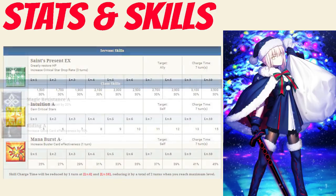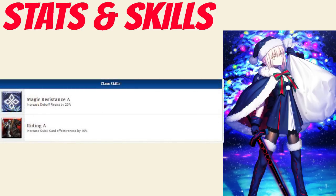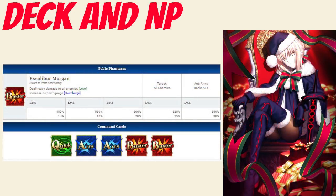Moving on to her passives, she has Magic Resistance Rank A, which increases Debuff Resist by 20%, and Riding Rank A, which increases Quick Card effectiveness by 10%. Santa Alter has a balanced deck with Quick, Arts, Arts, Buster, Buster, and a Buster Noble Phantasm. Her Noble Phantasm is Excalibur Morgan — the same as her Saber version — dealing heavy damage to all enemies between 450 to 650% depending on level, and increasing her NP gauge between 10 to 30% depending on overcharge.